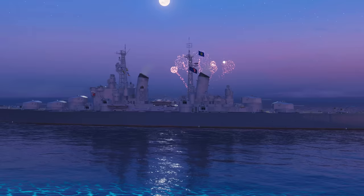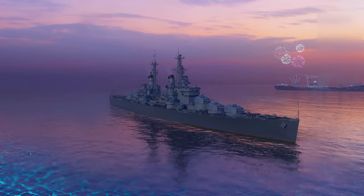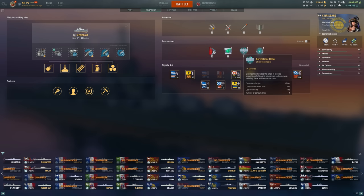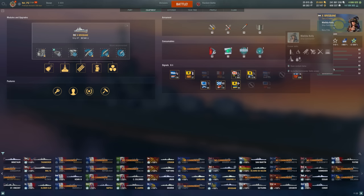This ship is pretty much a Minotaur that gets some HE, and has a 12km radar, but you don't get smoke, so you're forced into that radar Minotaur role. It works pretty well. My main complaint with it back when I first looked at it was the DPM. There have to be some sacrifices here, since this would be pretty insane if it got Minotaur's normal DPM and HE. We have a 4.4 second reload, and that includes reload mod, so it's a pretty big hit to our DPM.